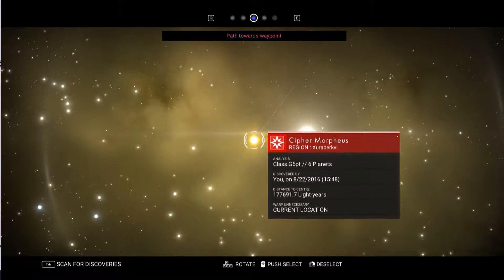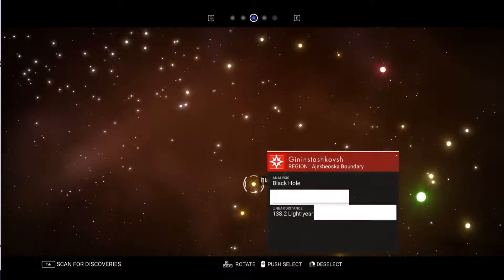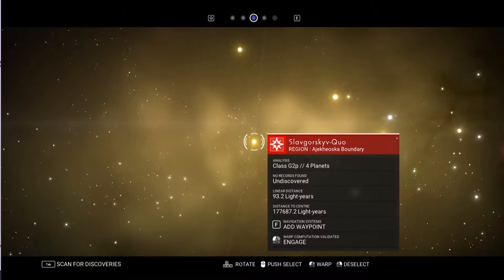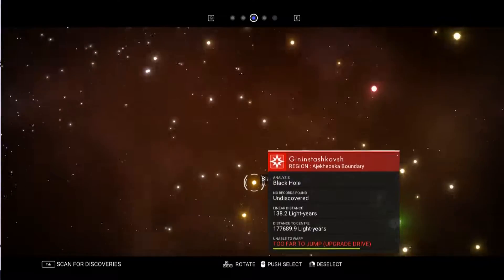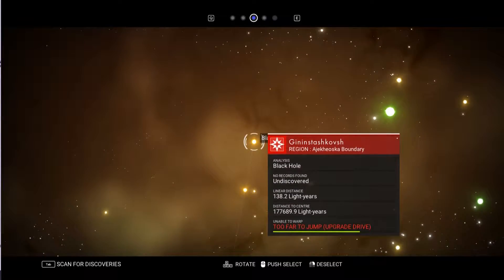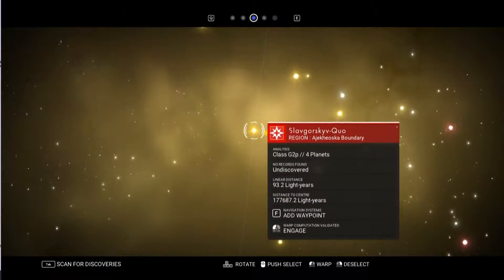Alright guys, so this is the system I'm in now. We have one more system here, and then on the very next jump — yeah, that's our black hole. And another thing I want to note: we are 177,689 light years away from the center. Hopefully when we go through the black hole, we'll check our distance to the galactic center and it'll be a lot shorter. So we're going to go ahead and jump.